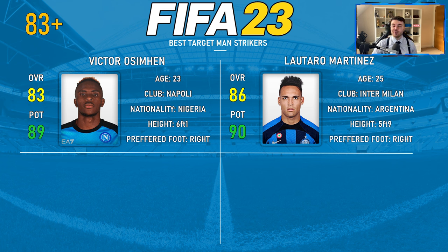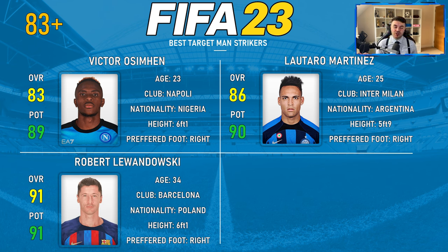Next up we have Lautaro Martinez, and this is what I was alluding to earlier. Five foot nine — you're thinking there's no way he can be a target man, but he really can. He was actually the first to show up on this list with regards to the data input, and required the least wiggle room because his attributes lend themselves to the role more than anyone else. 86 overall, 90 potential — tremendous strength, jumping, ball control — everything you want from a target man. This is why height absolutely does not matter, and he should probably be number one on your list.